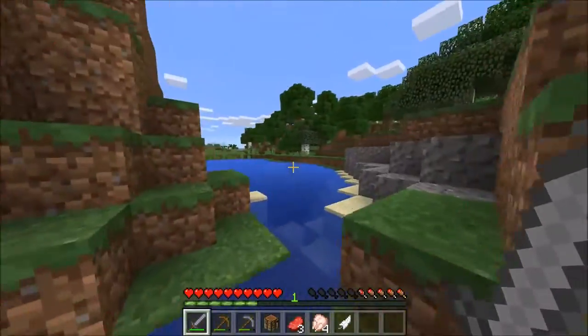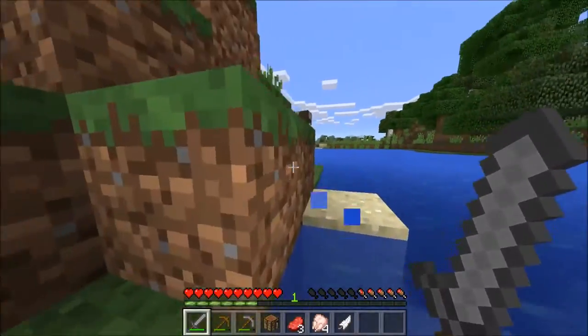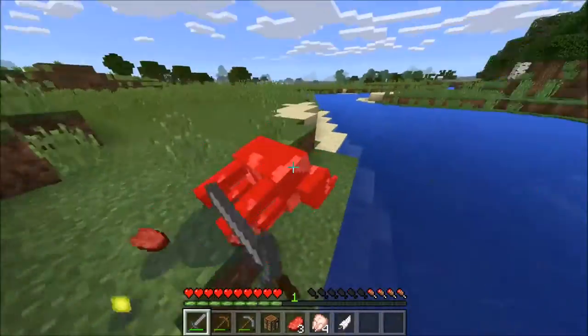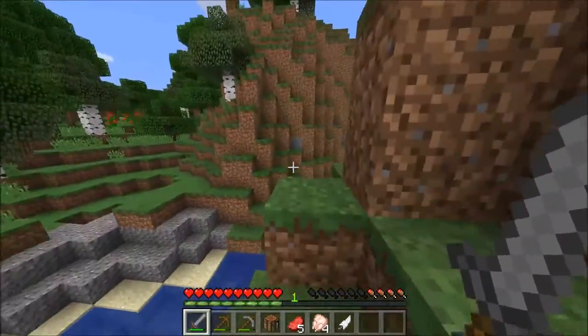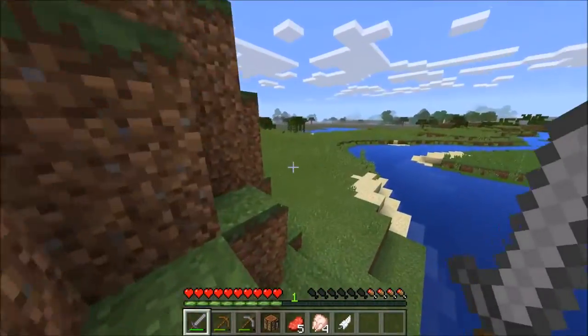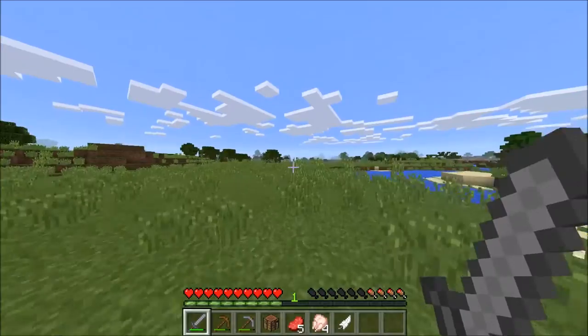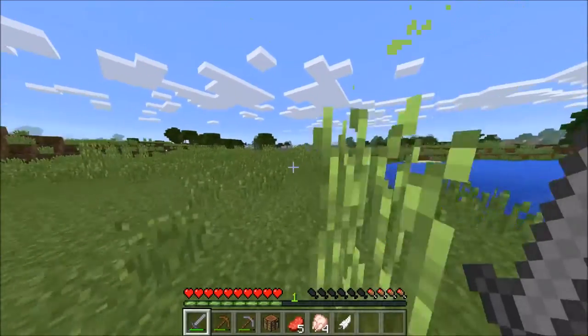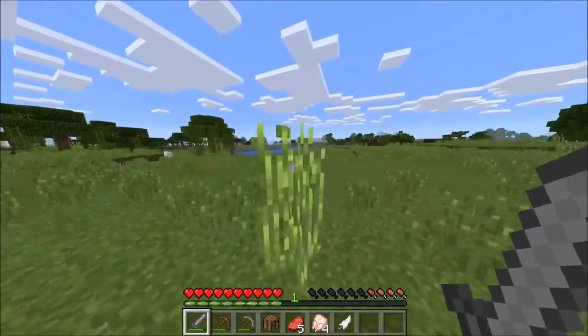I thought I saw another cow over here — oh yeah, here he is. We got four pieces of chicken and about five pieces of beef on that cow. Do sheep drop mutton? We'll go ahead and kill the sheep. You can also use the wool to make a bed from killing these guys.